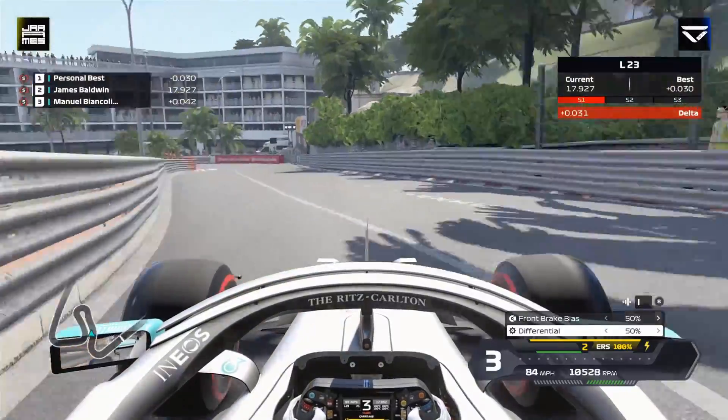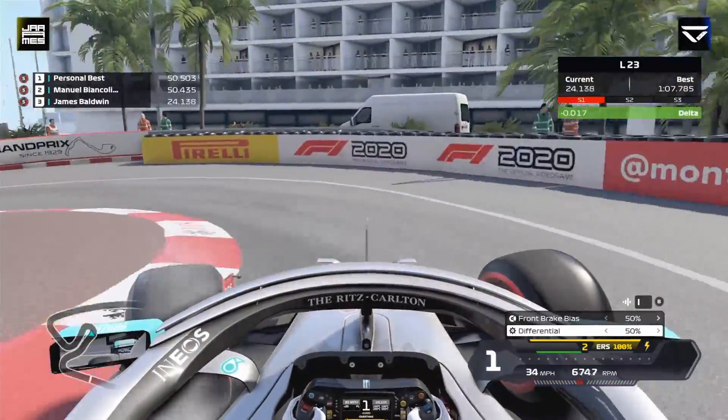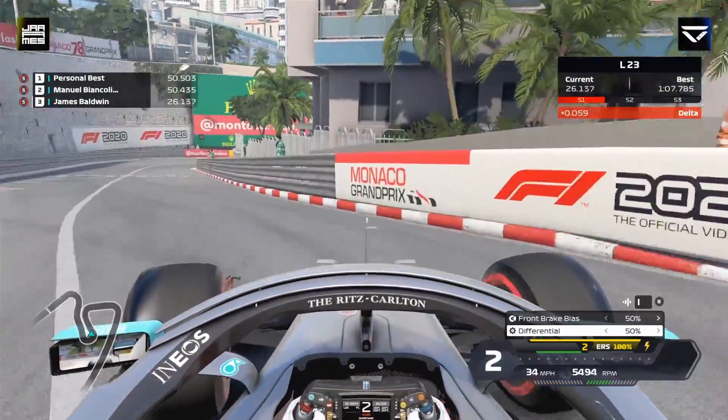Hug this next right hander tight, second gear, and then this slow left — the slowest on the calendar — down to first gear, use the kerb on the left.